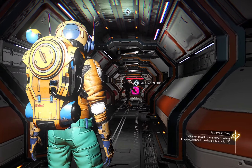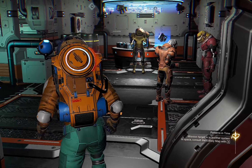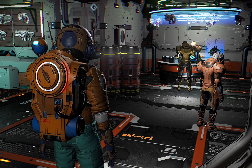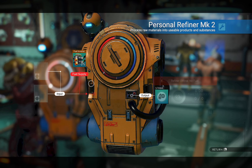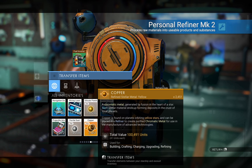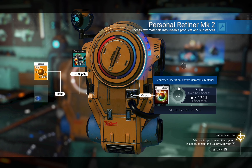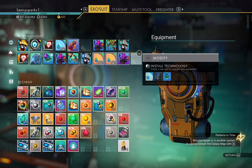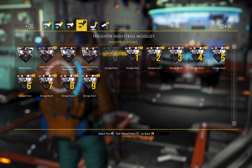You guys can do whatever you want — these components you can research in the anomaly; there's a construction research area there. For now let's add a couple more components. I need to get that hydrogen jelly that was purifying, and then we need to purify some copper to get some chromatic metal, because we need chromatic metal to build more components here. Let's take whatever we have and continue.